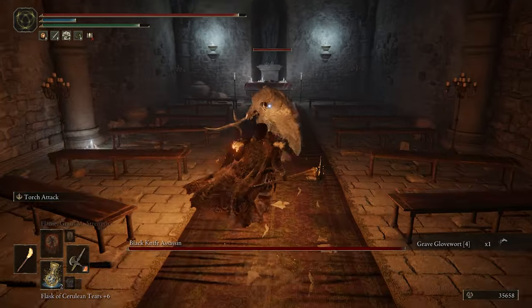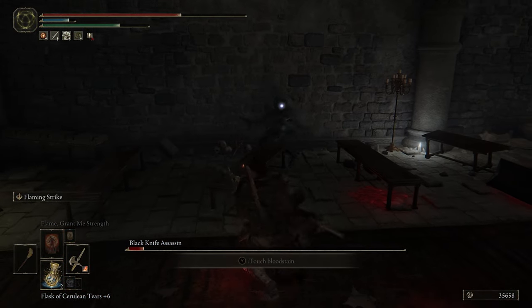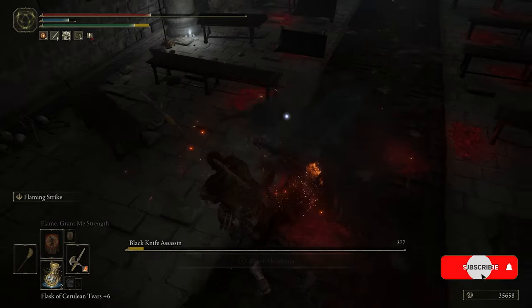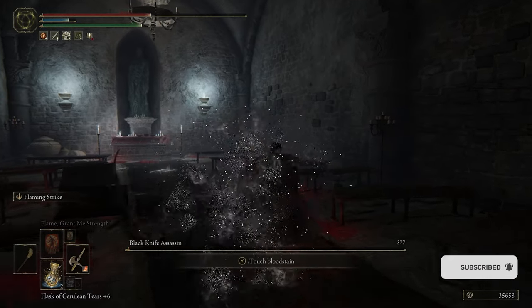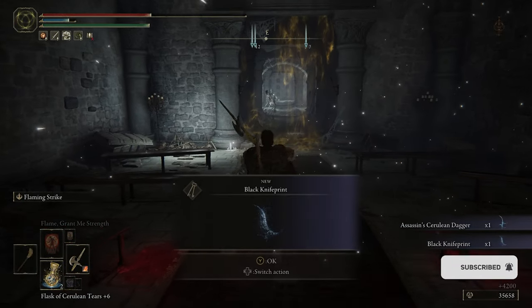He's going to drop us the Talisman we're looking for, along with a Black Knife Print.